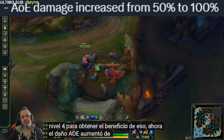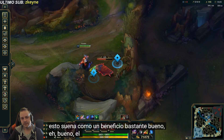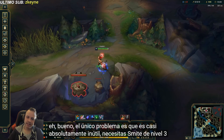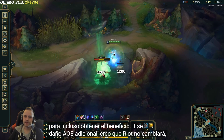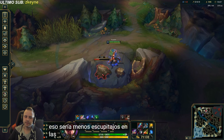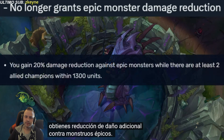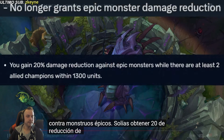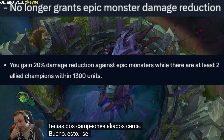The AoE damage increased from 50 to 100%, which sounds like a pretty good buff — but the only issue is it's close to absolutely useless. You need tier 3 Smite to even get the benefit of that extra AoE damage. What's more, you no longer get extra damage reduction against epic monsters. You used to get 20% damage reduction versus epic monsters if you had 2 allied champions nearby, but this is getting removed.